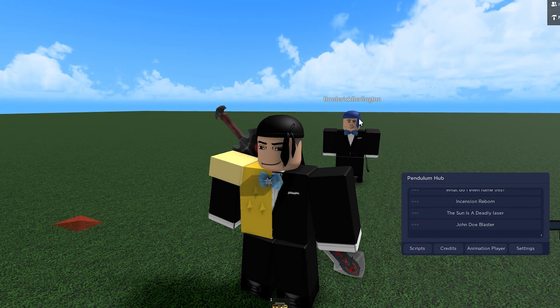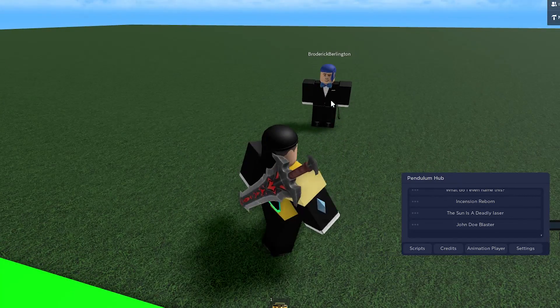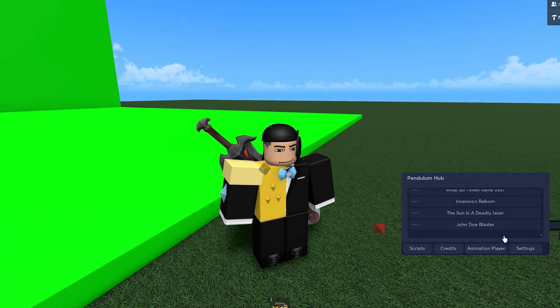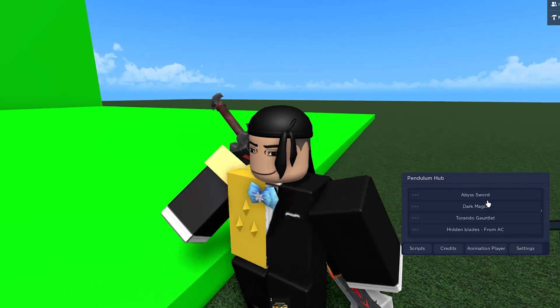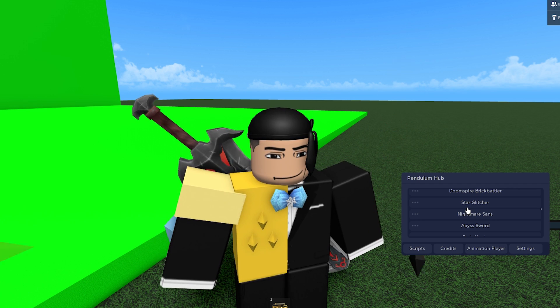The script I'm using right now is called Jondo Blaster. Basically, your character moves its hands like Minecraft Steve walking, you click, and then the person goes flying across the map. Pretty much every single script in here is a fling script. I'll end it here — if you want to check it out, links will be down below. That's all from me.